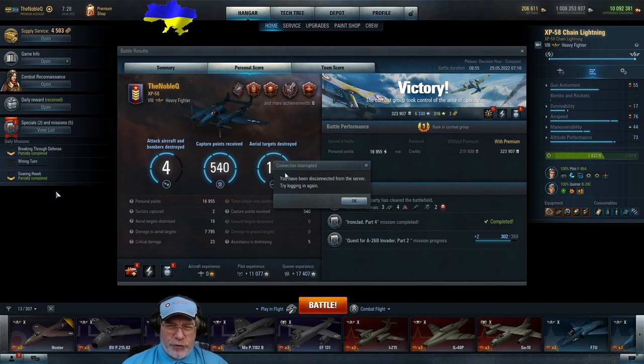Unfortunately at the end of the battle I was disconnected, so I took a screenshot of what I could before restarting. We grossed 323,907 credits — that's also the net figure because the aircraft wasn't destroyed, so no repair expenses, and I was using prepaid consumables. Aircraft experience of 6,330, 316 free experience, and three tokens — two for the Hero of the Sky and Winged Legend, the other probably McGuire's Medal. Aerial targets destroyed: 16 — fully complete at five chevrons. 16,955 personal points, two sectors captured, 7,795 damage to aerial targets, 23 critical hits, aircraft not lost, 540 capture points — a pretty decent battle.